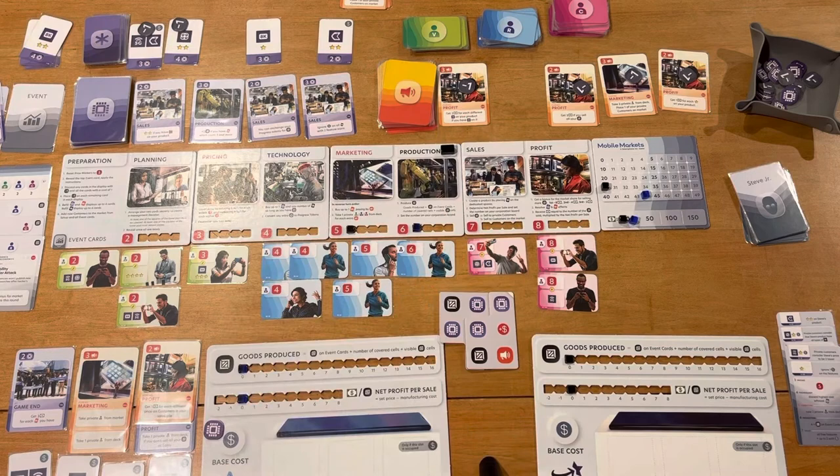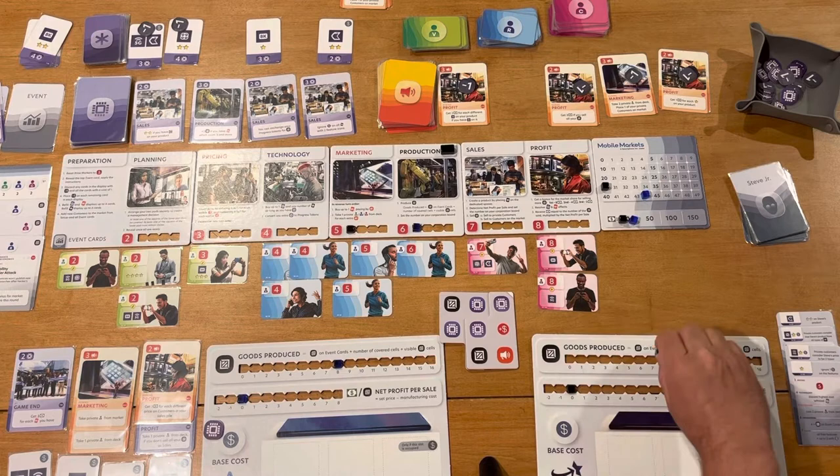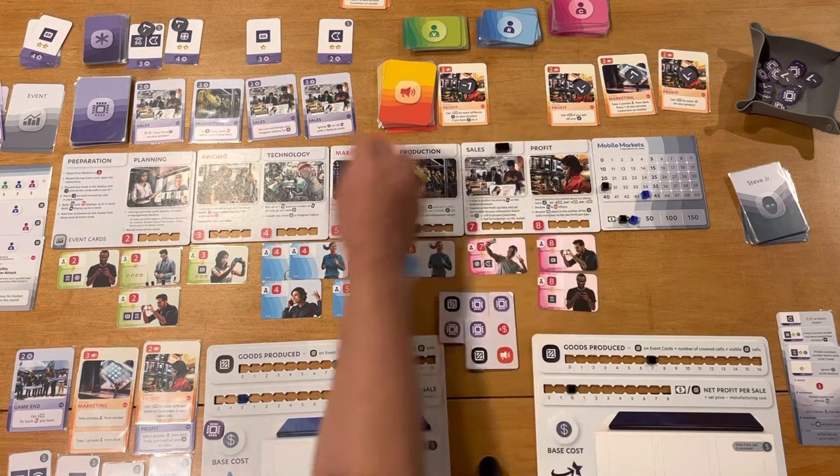Now production. I count up my covered spaces: I produced eight phones this round. Steve's card says he produces four plus the number on the event card, so he produces seven phones. That's all you do in the production phase.